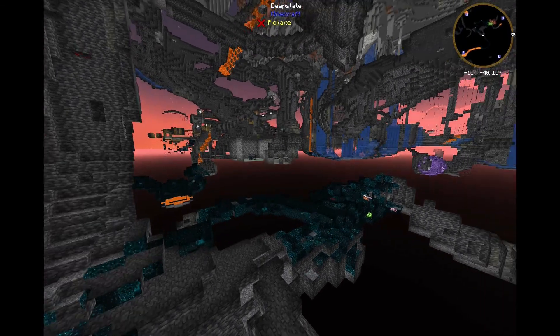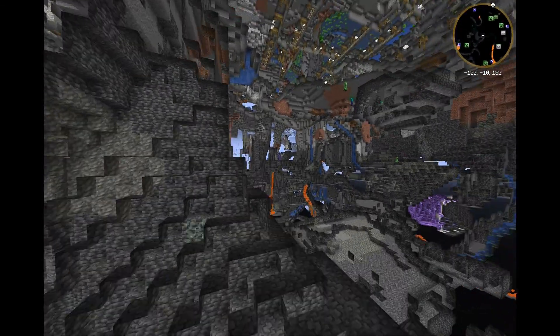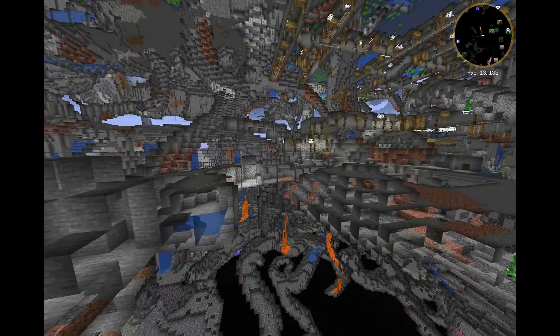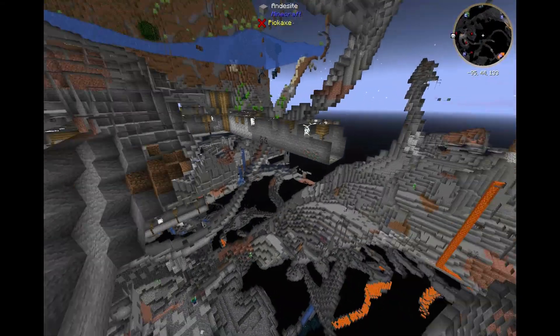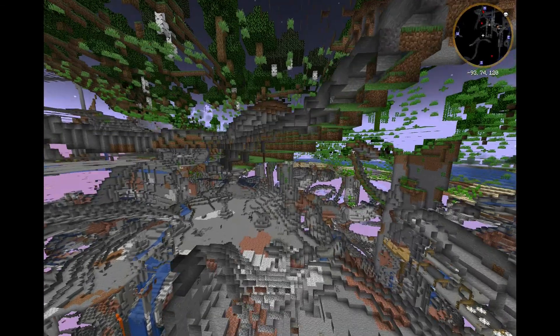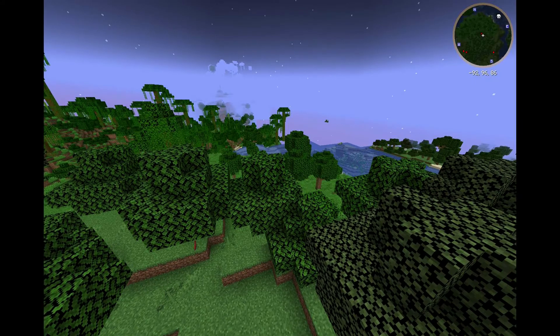That's pretty much the mod — it just adds different variants for the axolotls. If you look at the mod page itself, you have the different variants: the green one that was shown in the concept art but didn't show up, and then also some other new color variations, and then the glowing one.